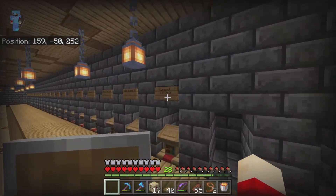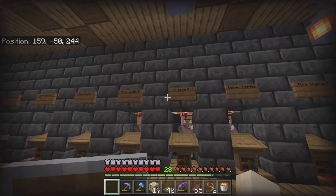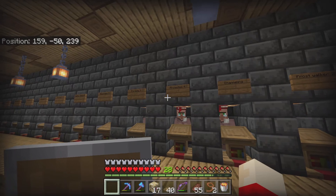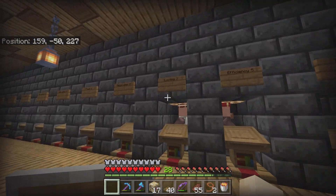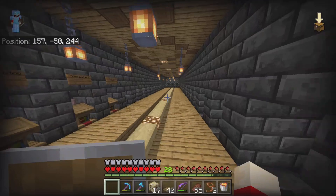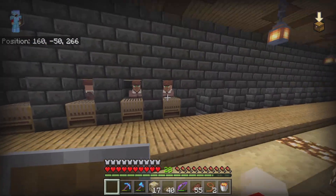I got all these books: Curse of Vanishing, Quick Charge III, Curse of Binding, Mending V, Frost Walker II — those are the random ones. Then there's Protection IV, Fortune III, Sharpness V, Feather Falling IV, Thorns III, Efficiency V, Looting III — all the good trades. That's all I need for perfect armor.